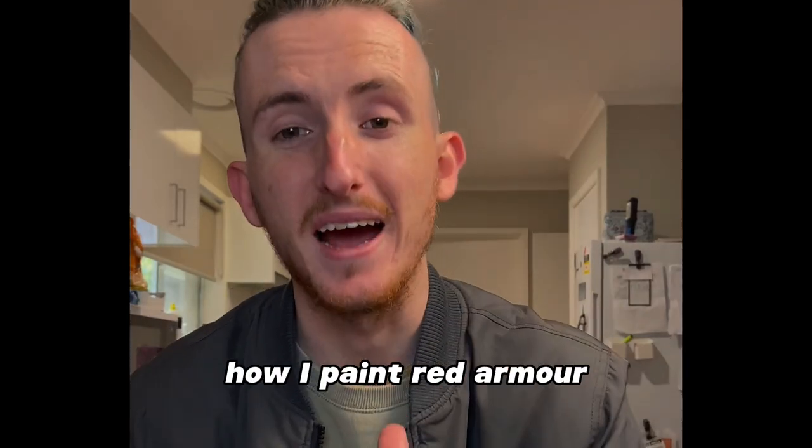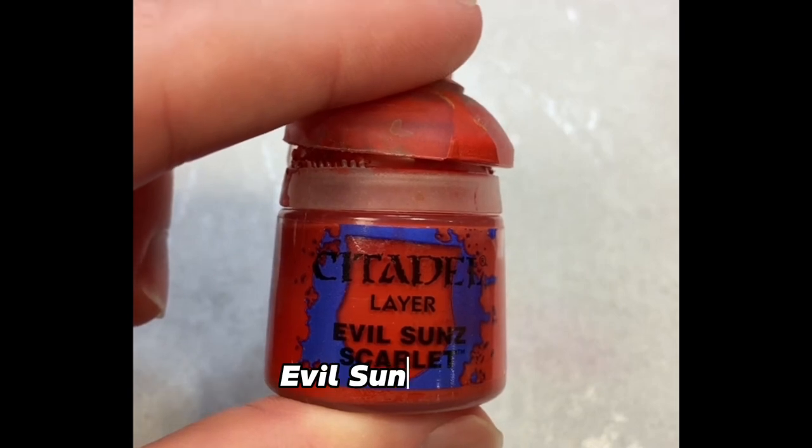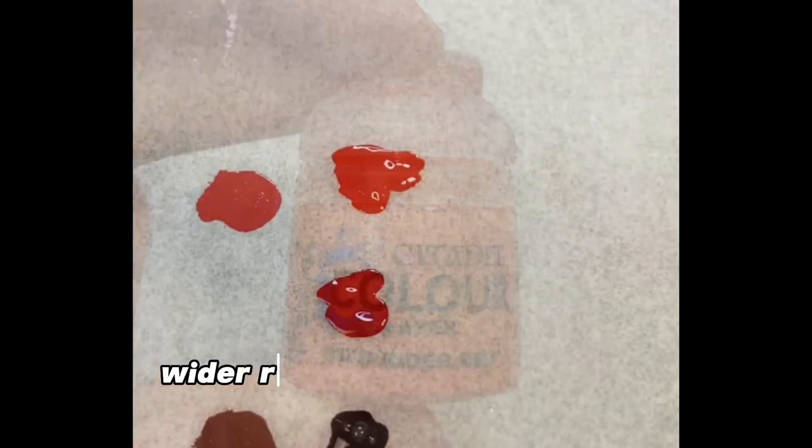Today I'm going to show you how I paint red armour. Starting off with our paints, we have Mephiston Red, Evil Sun Scarlet, our Game Colour black, and some Wild Rider Red.